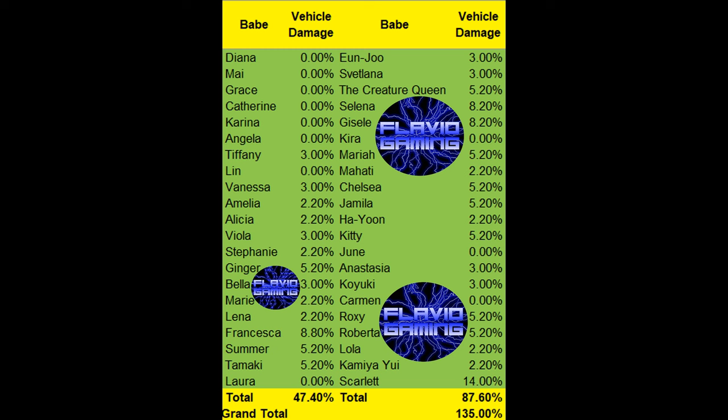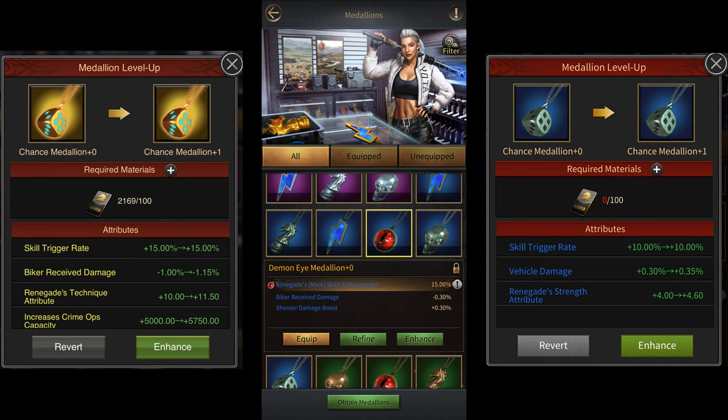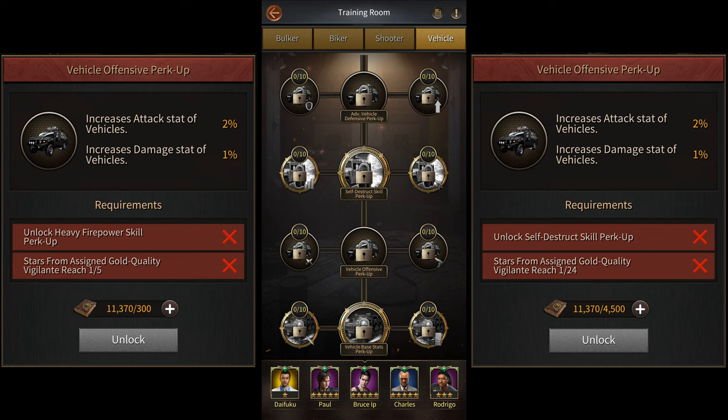Then you have babes, which can give you up to 135% more vehicle damage in the game. Then there are medallions. Medallions give you 1%, and since you can have up to 2 medallions equipped at a time, that means you can get up to 2% more vehicle damage from medallions. And finally, there's the vigilante training room, which can give you up to 30% more vehicle damage in the game.